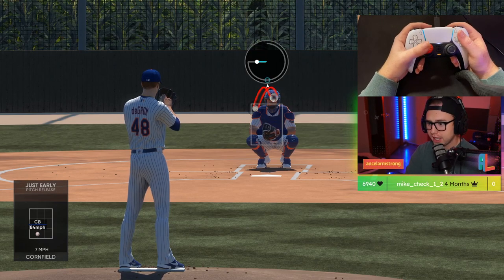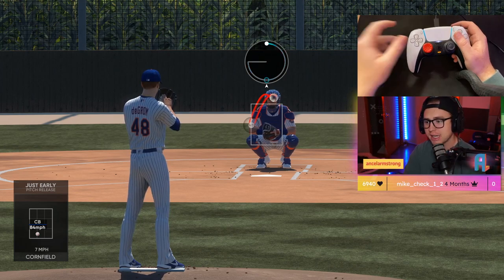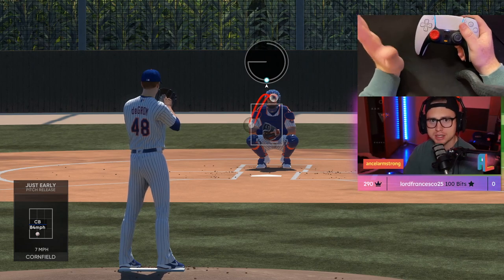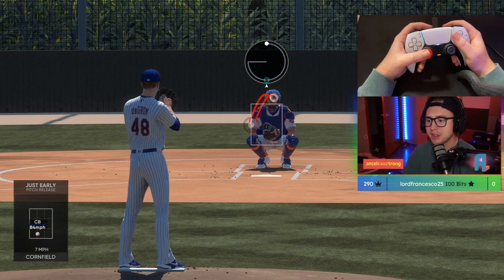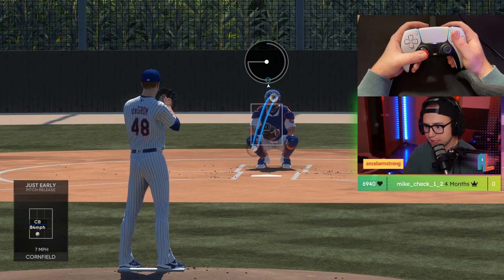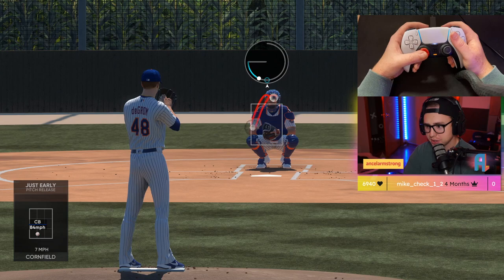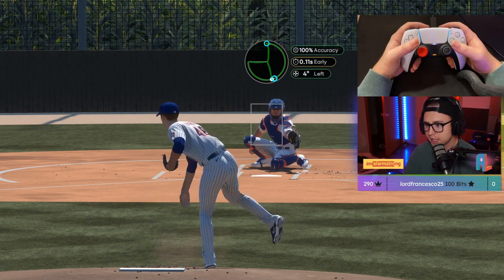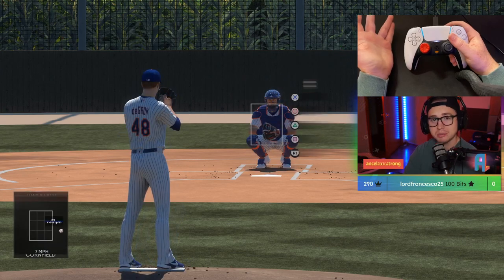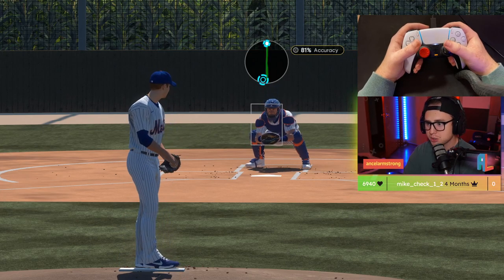Another aspect we haven't touched on yet: as you select a pitch, you'll see a little shadow around the edge of the ball - that is your perfect accuracy region. Essentially, if you throw a perfect pitch, it will land somewhere within the vicinity of that shadow. So if you're trying to put it in a spot with no chance of being a strike, you need to position the target further away and also throw a perfect pitch to guarantee it doesn't end up in the zone.